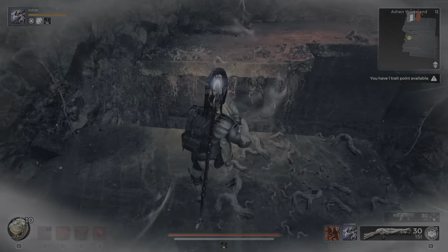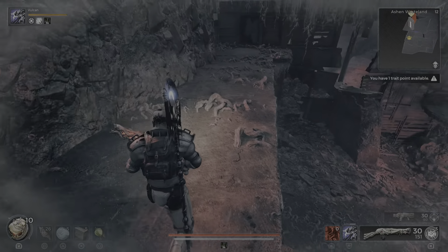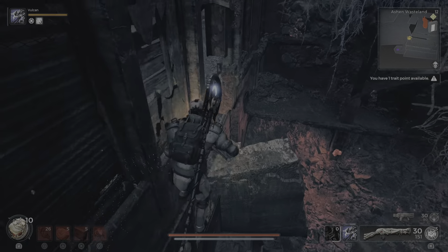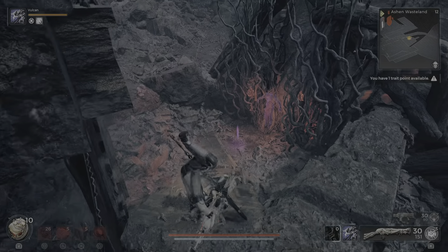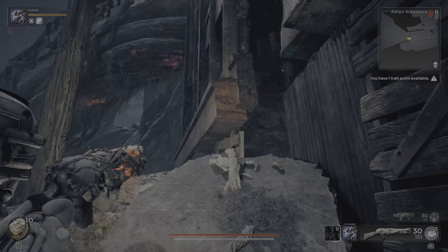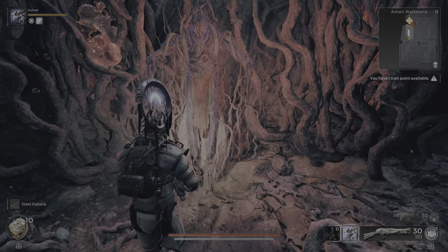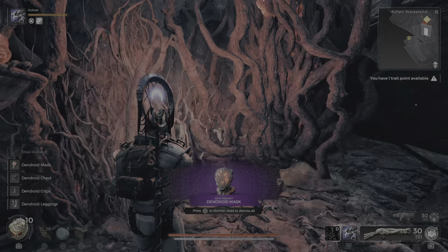Keep going around and do this again. Now this part can get a little tricky. When you jump here, immediately dodge roll this way. Or if you're lucky, you get stuck on the little corner in the building, otherwise you roll too far. There's the Steel Katana Sword, and then the Dendroid Armor Set.